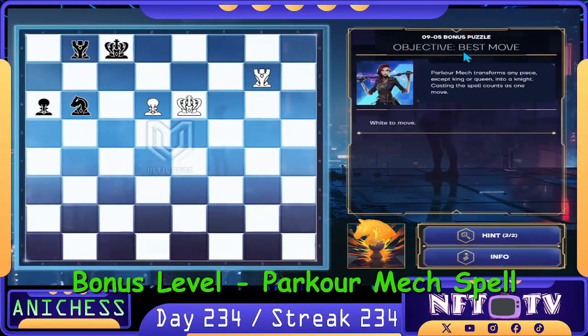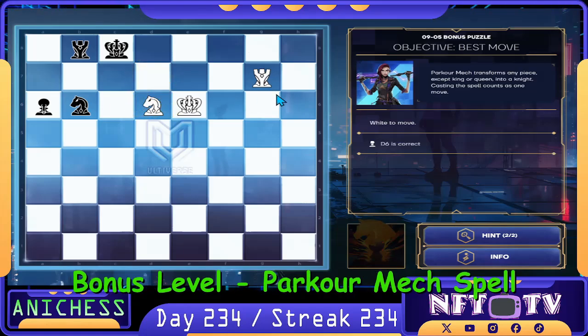For the bonus puzzle, we have the objective best move and the Parker Mech spell, which transforms any piece except king or queen into a knight. Here's the opponent's king. Our first move is to use the Parker Mech spell and transform the pawn — the knight in d6 — check. That's correct.